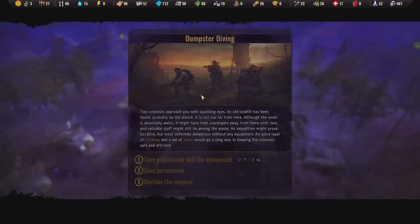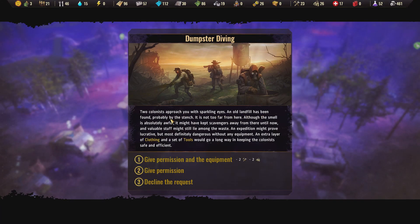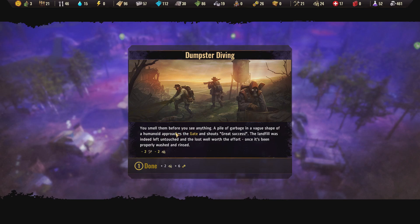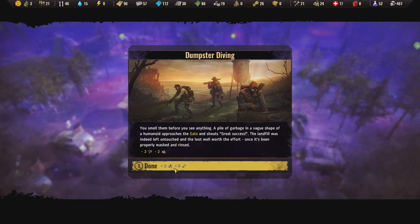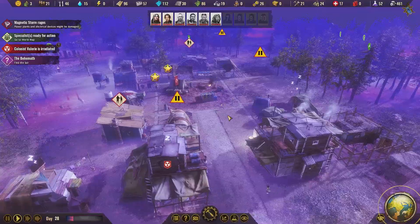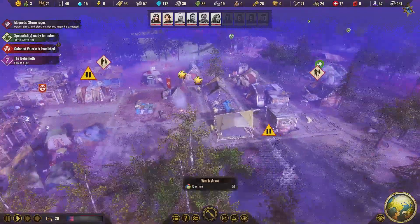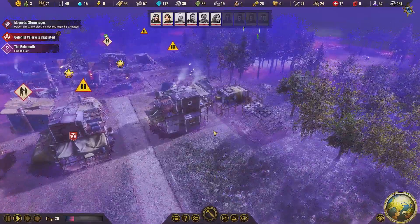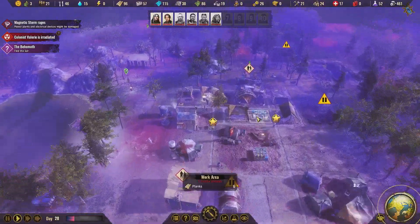Two colonists approach - an old landfill has been found, probably by the stench, not too far from here. The smell is absolutely awful - it might have kept scavengers away until now. Valuable stuff might lie in the waste; an expedition might prove lucrative but dangerous. An extra layer of clothing and a set of tools will go a long way. We smell them before seeing anything - the landfill was left untouched and the loot was well worth the effort. We got two clothes back. And no one seems to care about this magnetic storm - they just shrug it off. These people are hardcore.